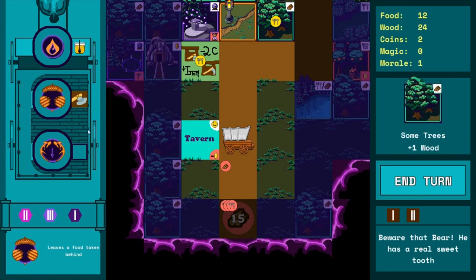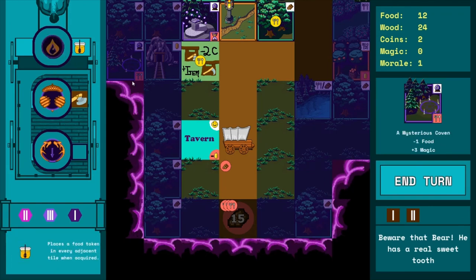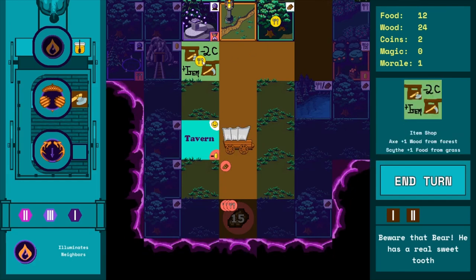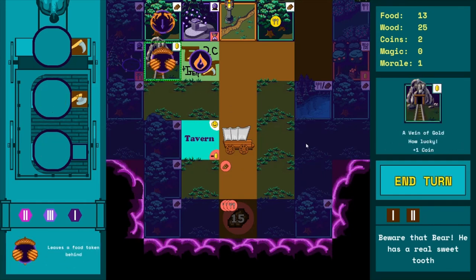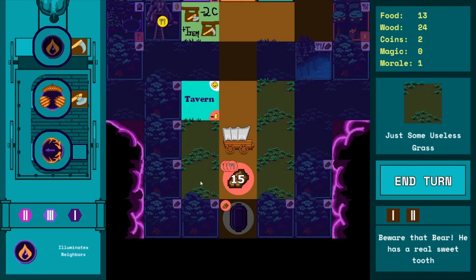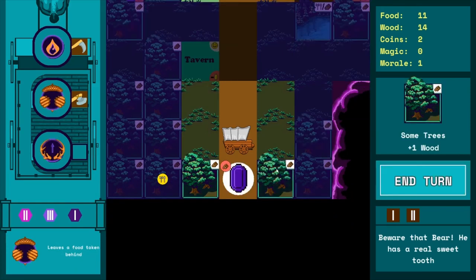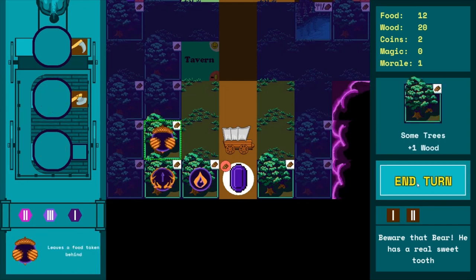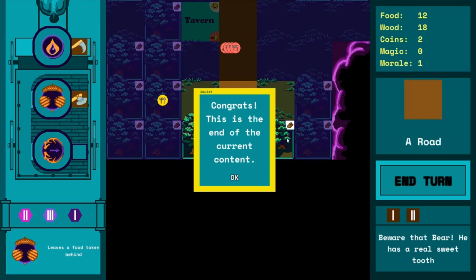We got into a situation with not much terrain left and we're basically out of magic. We beat the bear — we can show off the scythe now. He can take this grass tile and get a food tile from it. And here — on the last turn — that's where you get the amulet. What's going to happen next is your party turns around and has to go back, with more interesting challenges on the return journey.